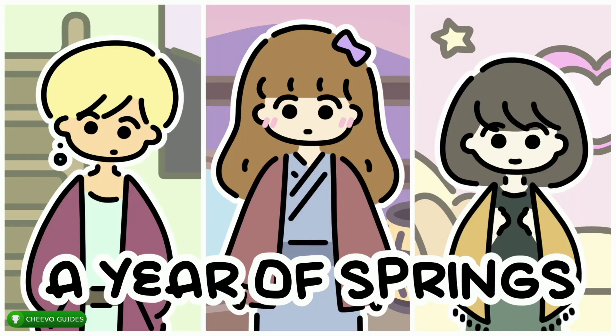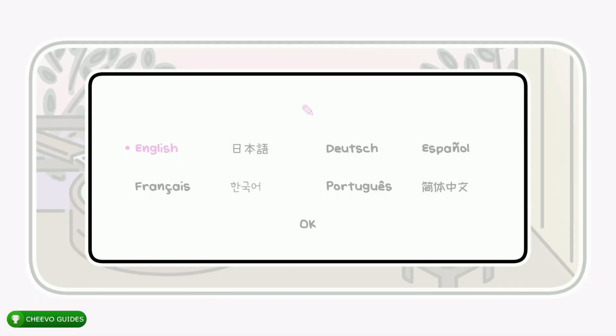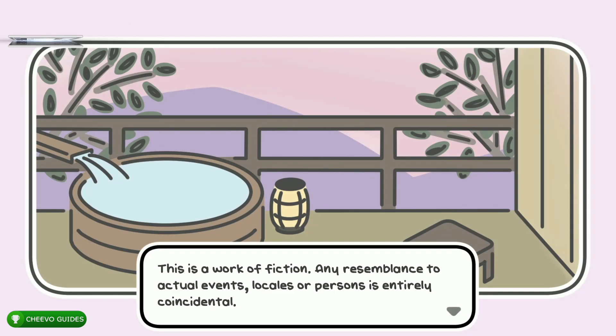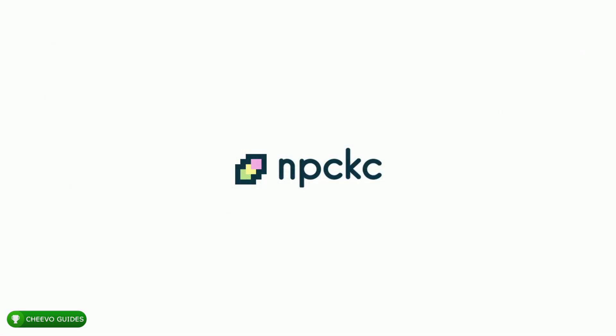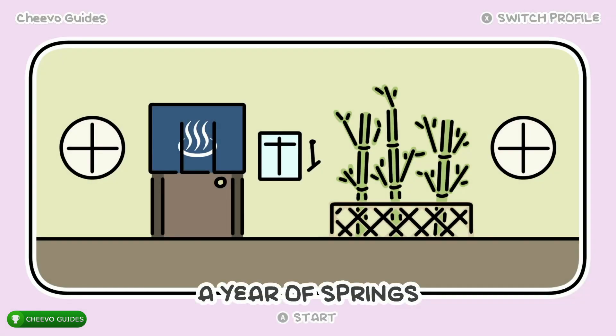What's up guys, this is Chivo Guides back here again with another achievement guide. Today we're going to be focusing on A Year of Springs. This game is published by Ratalaka Games and developed by npckc. It released in December 2021. I completed it a few months ago, so this is another one of those video guides in my backlog. I'd like to cover every single Ratalaka game on this channel.